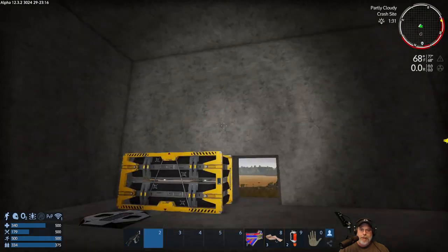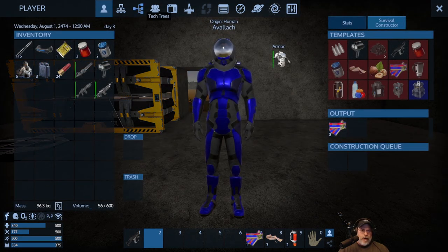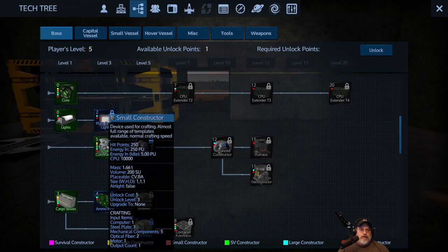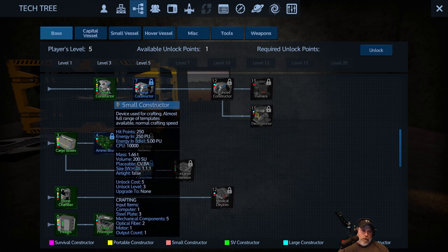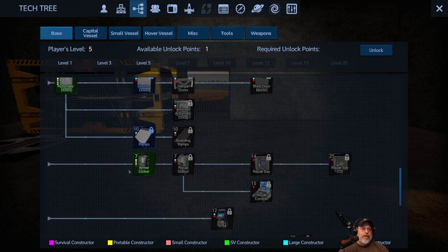We have built our base and now it's time to equip it. First, we need to make sure we can make everything we need in terms of our skills. Press F3 or click the tech tree button in inventory — make sure you're on the base tab and have everything required for a beginning base: a generator, a fuel tank, and a small constructor. We already went through the tech tree a couple episodes ago and decided on the fuel tank, generator, small constructor, food processor, and solar panel.